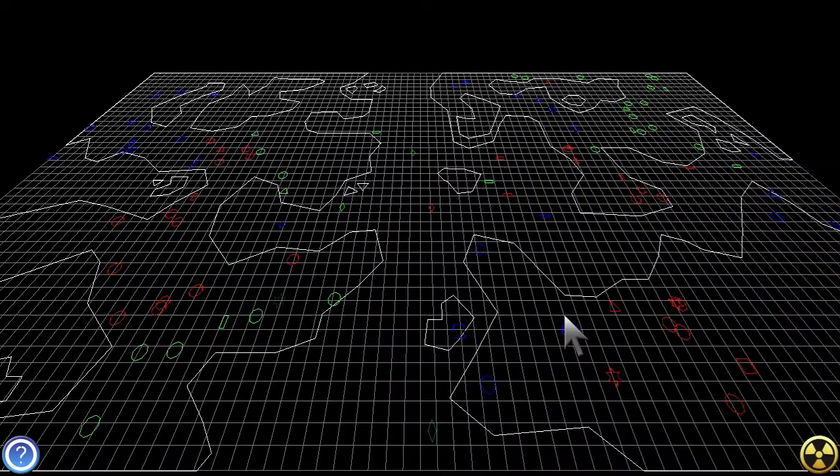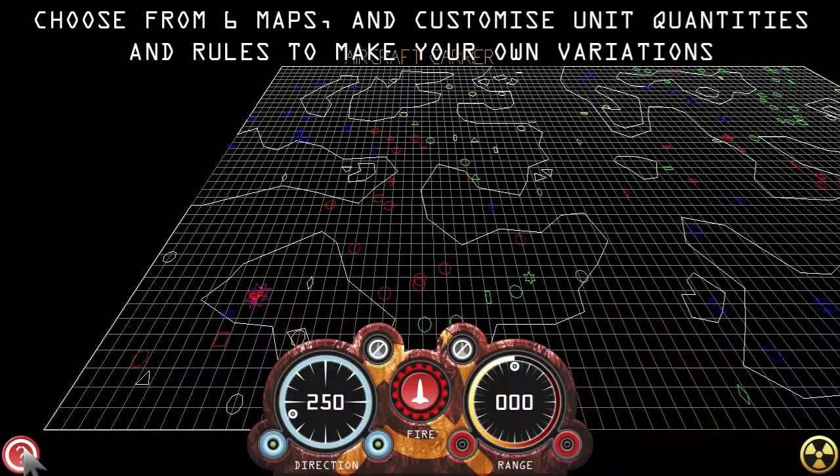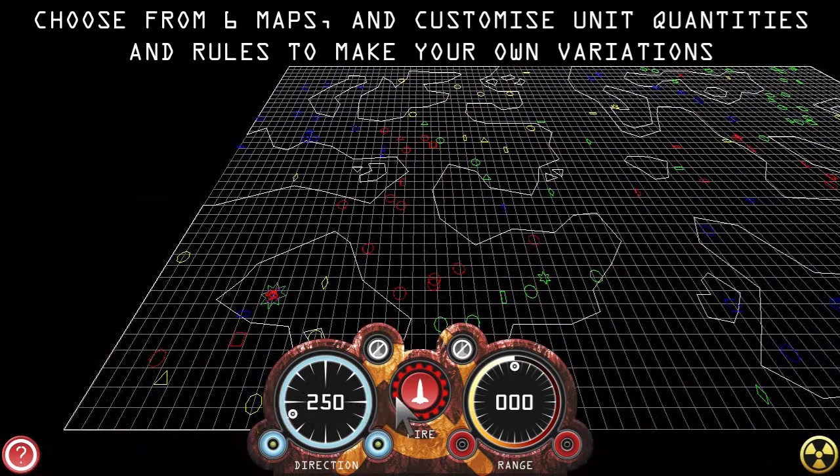Six different maps are available and you can customize the number of units and the rules to make your own variations. To make a move, set the direction and range to target, then click fire.